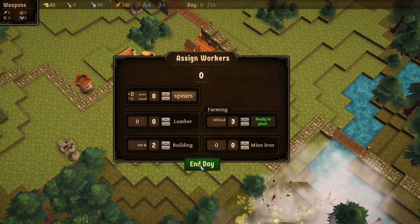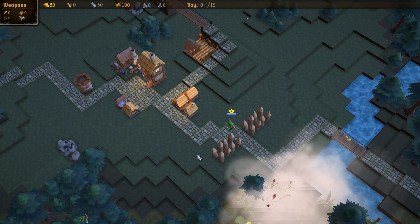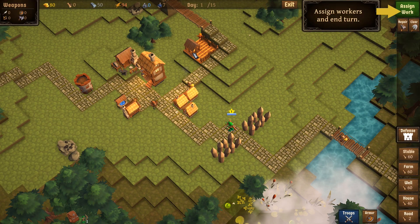I think you've got to commit workers for the whole farming period — if you take somebody out you have food loss, but you might need to in order to make weapons or do whatever else. So we'll end the day. Calm and uneventful night, thankfully. We built a house — more houses means more workers. Let's have them build some weapons.